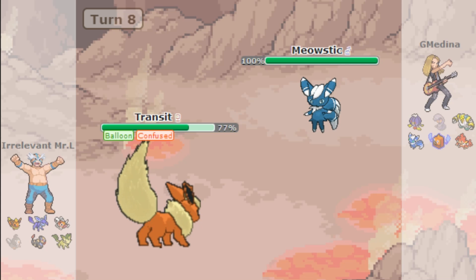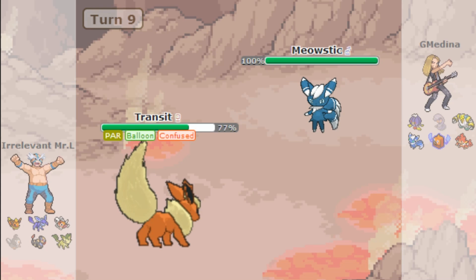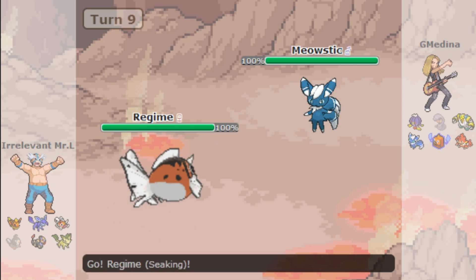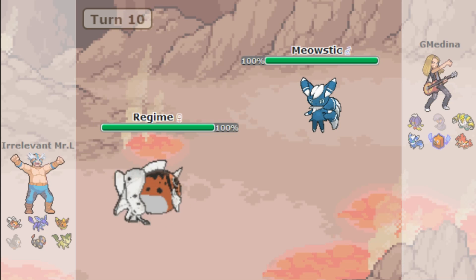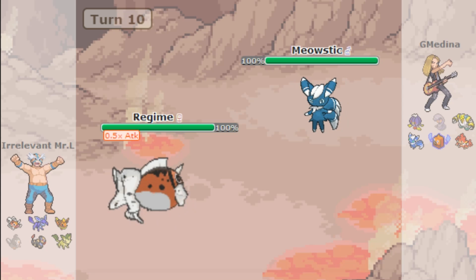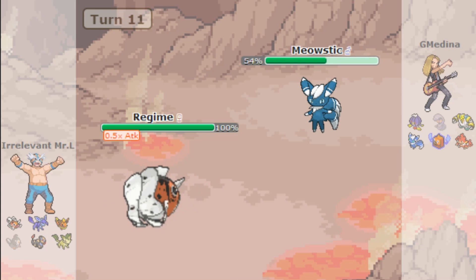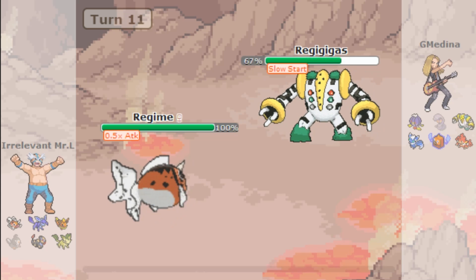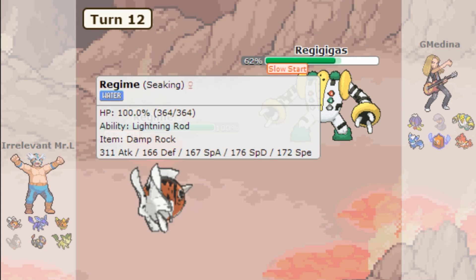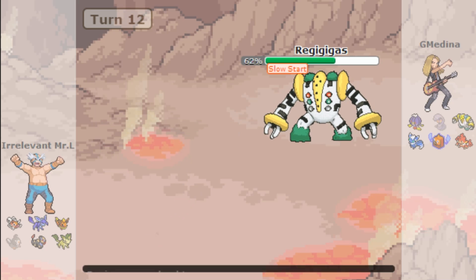They go for Charm which is devastating — this guy is really good. I go for Ice Beam but it barely does anything. I switch into Leafeon for Leaf Blade but I accidentally click the wrong thing. This guy is a good battler — he goes for Charm again. I use Ice Beam — it does nothing. I'm going to switch into Seaking and use Megahorn.